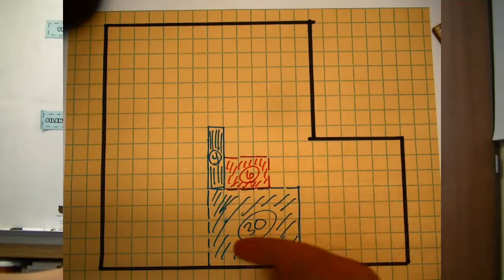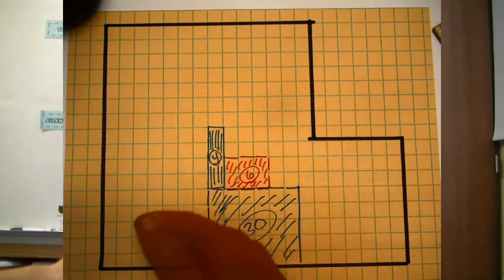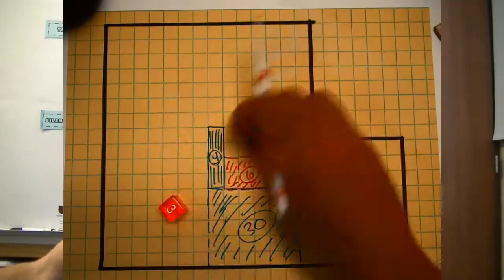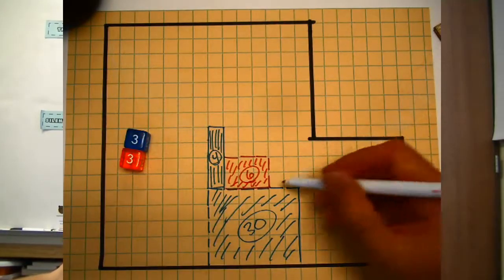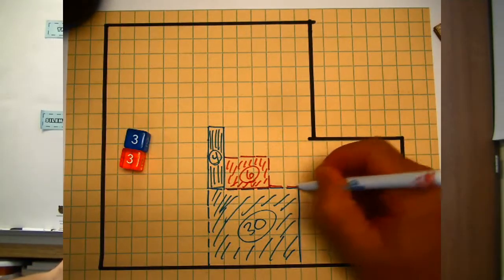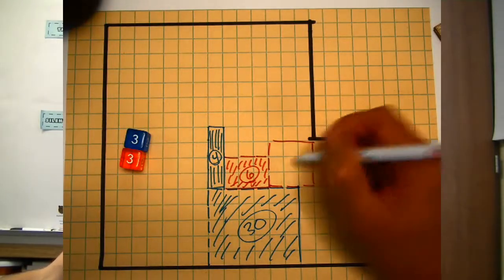Red has gotten cut off below and wonders if he can go around. Big roll for red — he rolls a nine, an area of nine: three by three. Red doesn't want blue to come up from above, so he goes one, two, three by one, two, three. Counting by threes: three, six, nine.